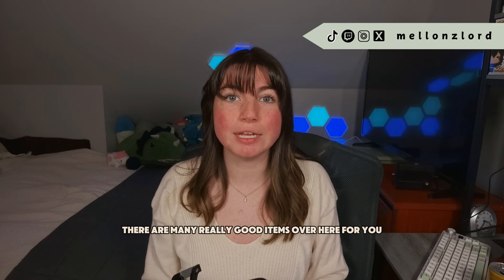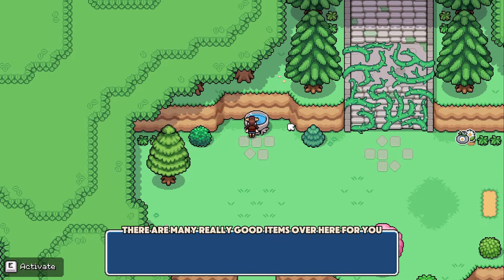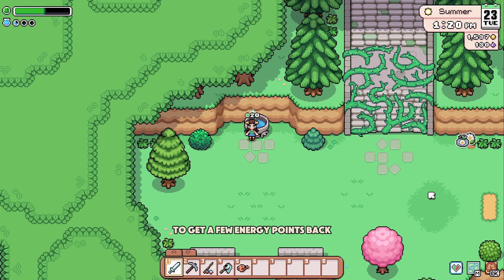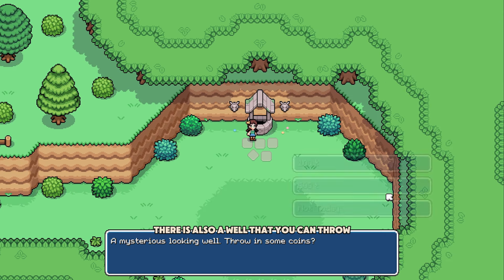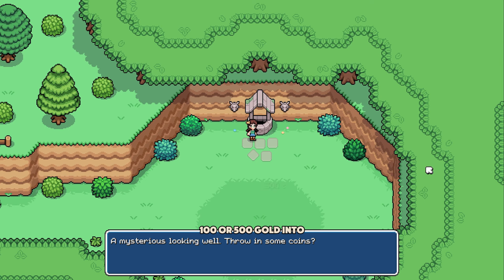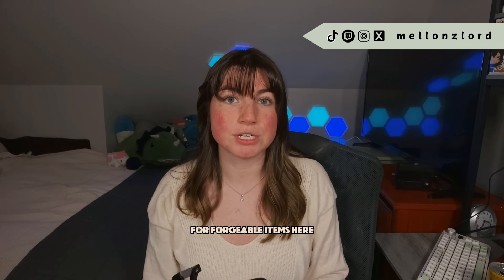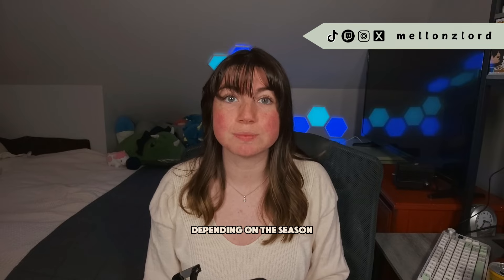If you haven't done much exploring of the east side of the map, there are many really good items over here for you. There is a fountain that you can drink out of every day to get a few energy points back. There is also a well that you can throw 100 or 500 gold into, and that will get you some sort of prize. For forageable items here, you can also pick a few fruit trees depending on the season.